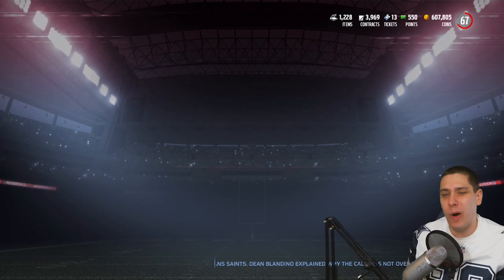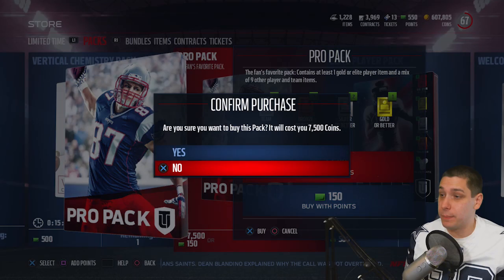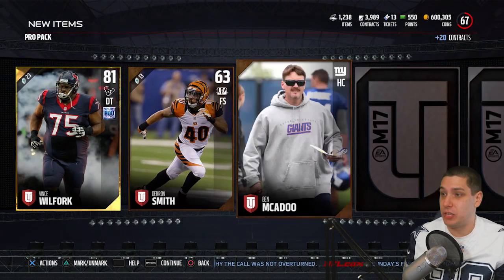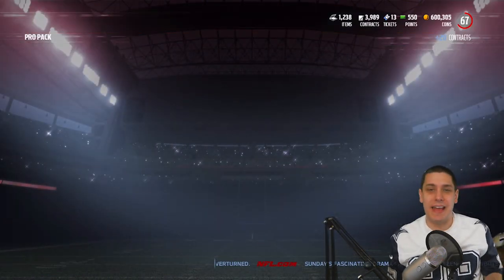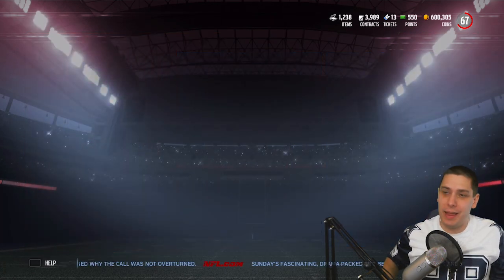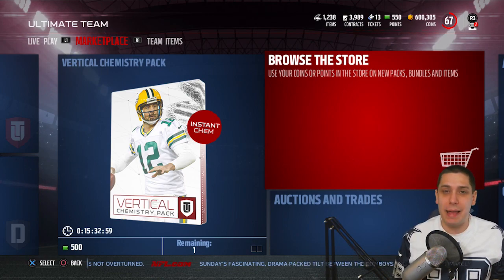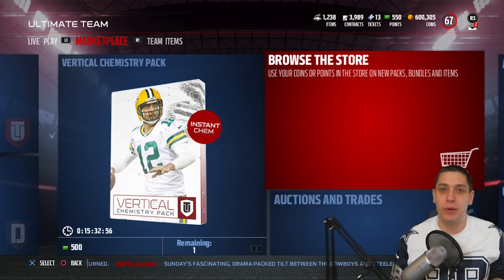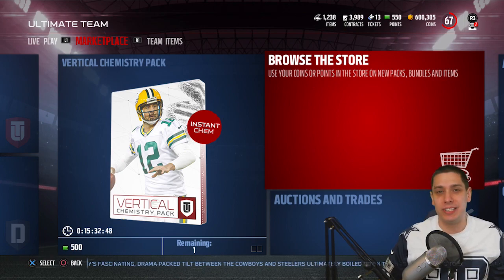We get a Kamar Aiken there. One more pack before we wrap up today's video. That Dez Bryant is freaking nasty — if you pull that thing, you are going to be very, very happy with it. We get the Vince Wilfork and that is going to do it for our pack opening video today, guys. Hopefully you enjoyed it — sorry we didn't pull anything great, but that's just Madden this year. If you did enjoy the video, drop a like on it, please subscribe to the channel if you are new, and let me know in the comment section below what you're pulling in your packs today. Did any of you guys pull Dez? If you did, tweet it at me and I'll hit you with the retweet. Thanks so much, guys, and I will talk to you again soon.